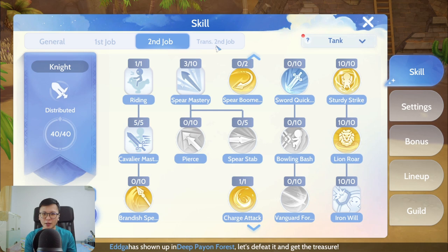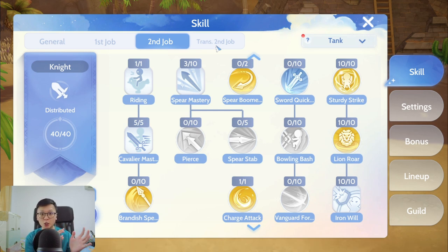When it comes to Paladin, I am expecting a few meta builds in the initial phase when it launches. Namely, it will probably be the Shield Route — Shield Boomerang and Shield Chain — the Sacrifice Route where you sacrifice your HP for increased attack on normal attacks, and the Holy Cross / Grand Cross Route. Those are the three main routes I foresee being good, and I'm personally leaning towards the Sacrifice Route.